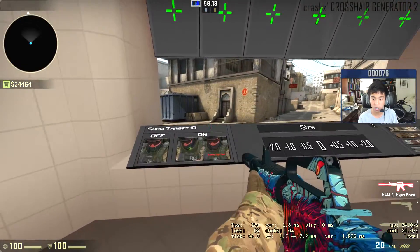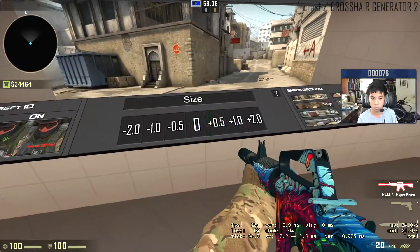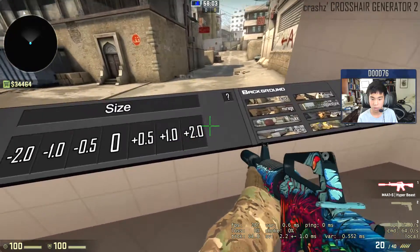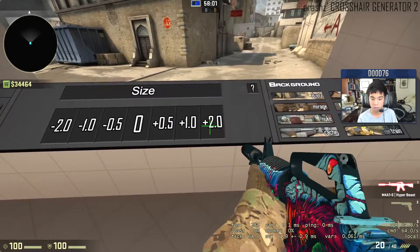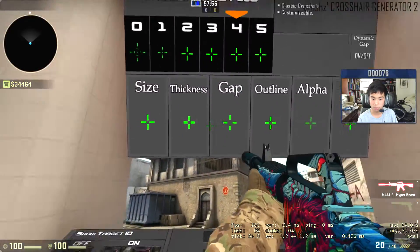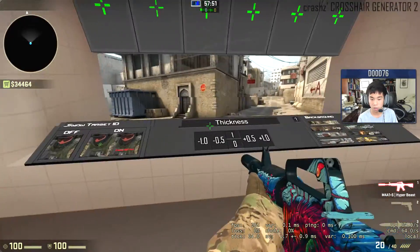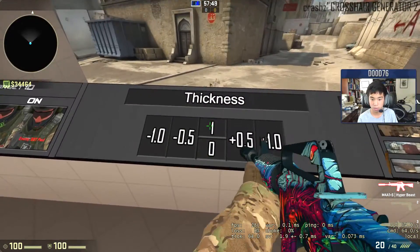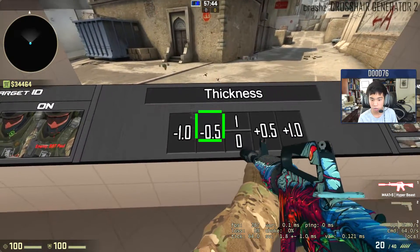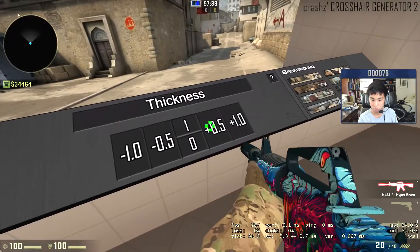You can change the size. Zero size — you don't even see anything. Negative five — boom. And then you can add some size. As you can see, that's good right there. You just click this thing to maneuver it. Thickness — one is default. Zero is zero. And then you can change it, make it reverse and make it like that. That can make it really thick, depending on what you like.